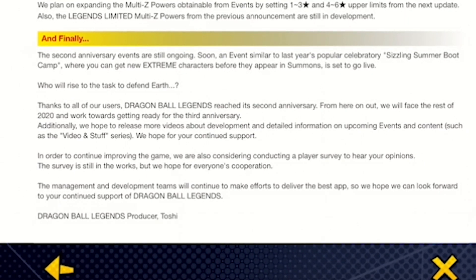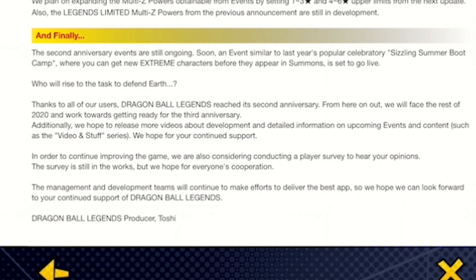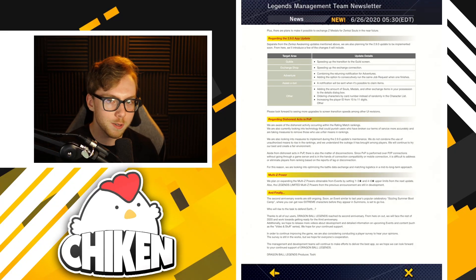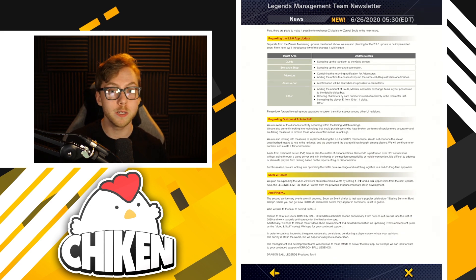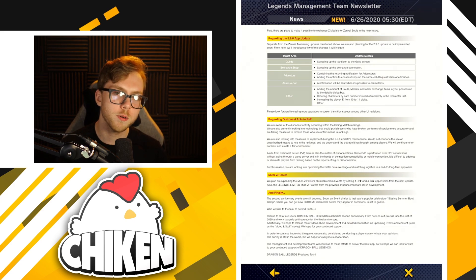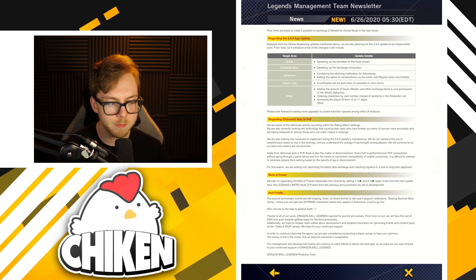The second anniversary events are still ongoing. Soon, an event similar to last year's popular Sizzling Summer Boot Camp — where you got the Ginyu Force — where you can get new extreme characters before they appear in the summons is set to go live. I'll just throw out there that if we got some Lineage of Evil or Frieza Force units from this, and the buff unit would obviously be Zenkai Trunks, I'd be pretty happy with that. There's also a survey coming out pretty soon — I imagine it'll be super constructive and definitely not full of angry players who feel they were absolutely screwed out of a proper second anniversary.